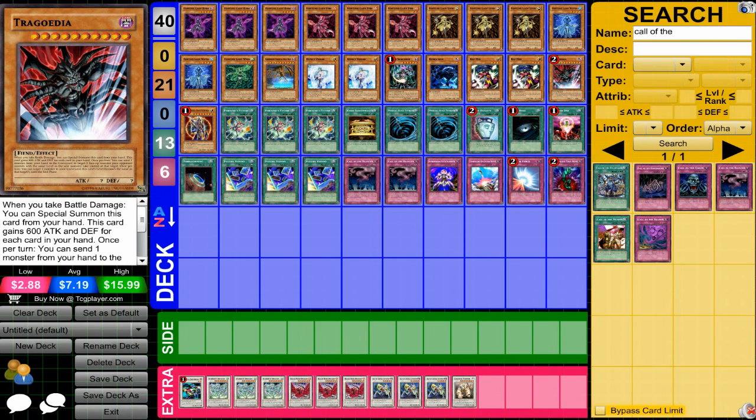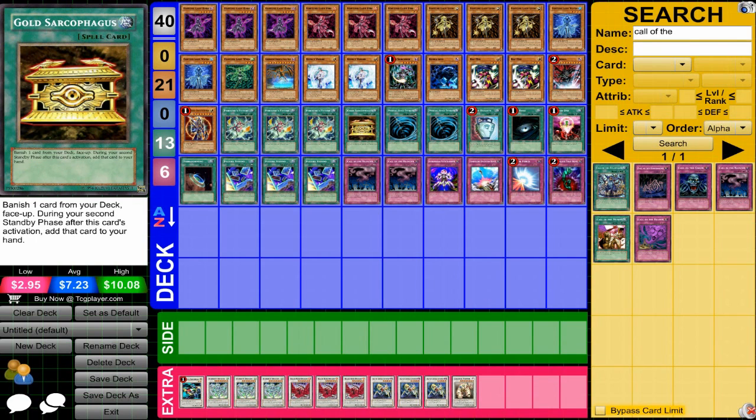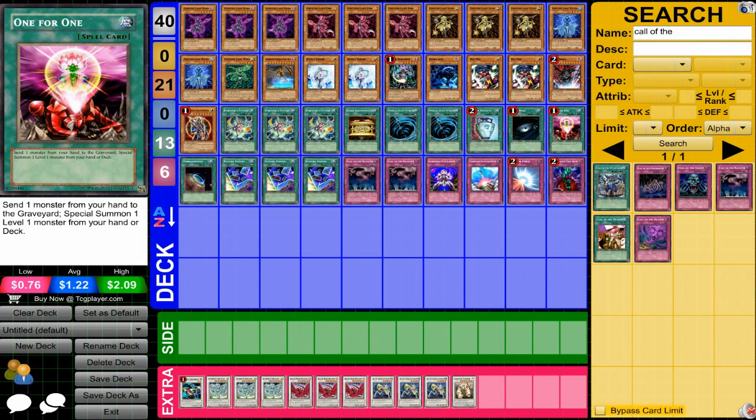Tragoedia can be helpful. For spell cards, Fortune's Future is for draw power. Gold Sarcophagus is for getting a card in the banished zone, which can help for other stuff. One for One is good for this deck to get a Fortune Lady Light out.